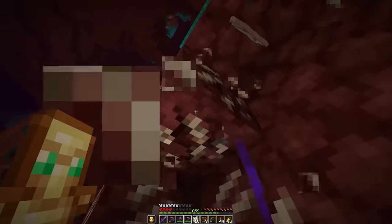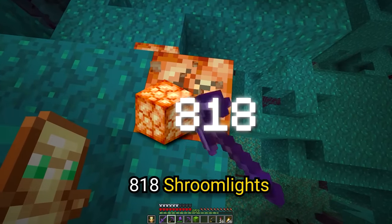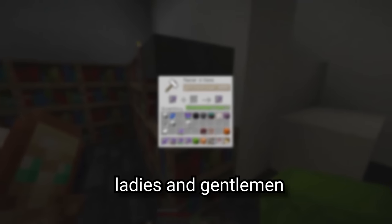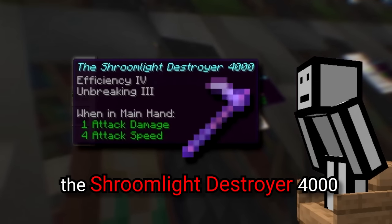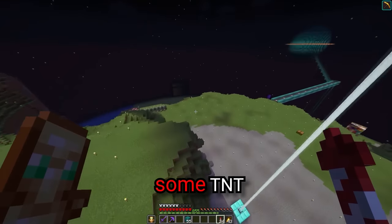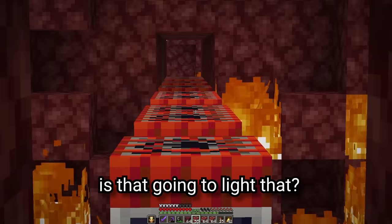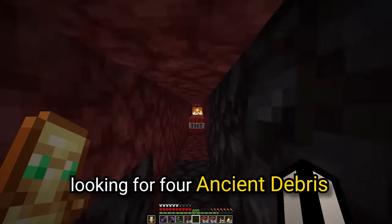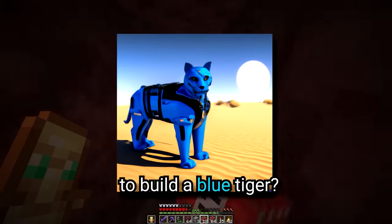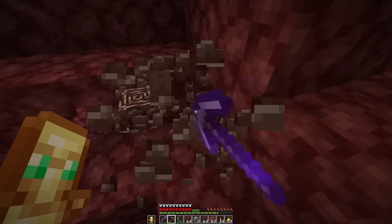Now I think it's time to speed run the rest of the nether blocks — cue the dream music. We now need 818 shroomlights. We definitely need a faster way of doing this. Ladies and gentlemen, I give you the Shroomlight Destroyer 4000. Now for the final nether block, and it's going to require some TNT. We're looking for four ancient debris. There's one — why do we even need ancient debris to build a blue tiger? Whatever the AI wants. And that's all the nether blocks complete.